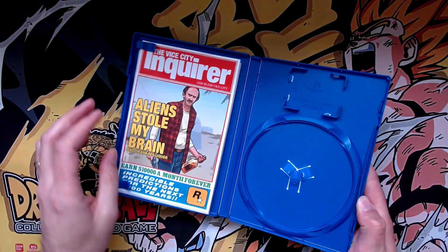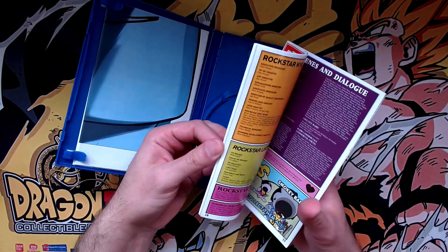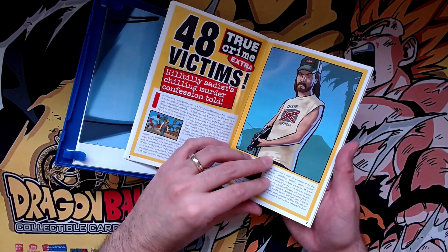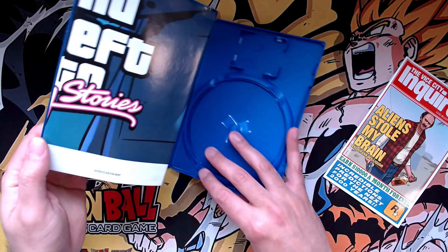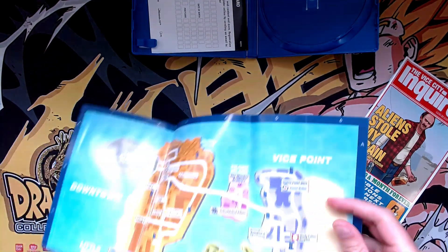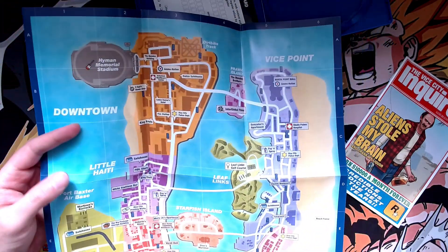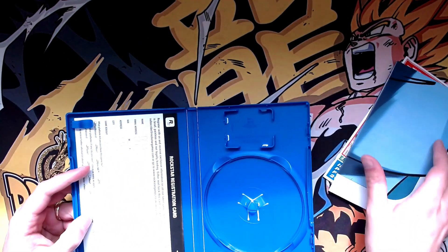I actually started playing this on the PS2 and it's a full one — you get the player's guide, which I always love with the Grand Theft Auto ones because it looks like a newspaper, almost like a magazine. Of course we got the poster as well — a big poster with the map. We got the Vice City map on one side. And the game is really cool too, with some great cameos. And the good old registration card — you know, stuff we just don't get with games anymore.